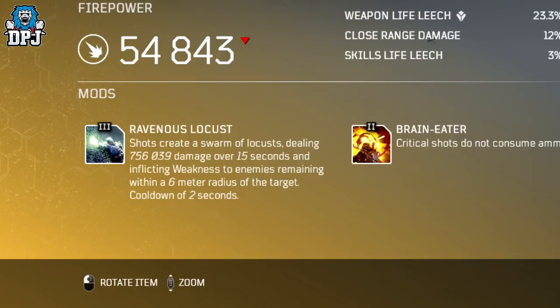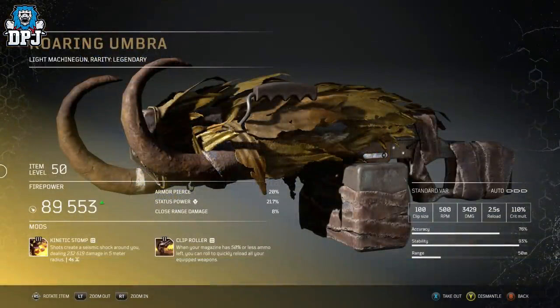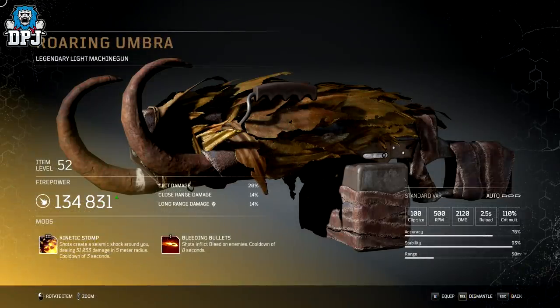Next up, we have the Roaring Umbra with its Kinetic Stunt mod — shots create a seismic shock around you, dealing at level 50 around 332k damage within a 5m radius with a 4 second cooldown. This was originally a much weaker weapon. As you can see on screen, even with a level 52 version it only dealt 51k damage, although the cooldown used to be a second less. I still feel the version we have in-game now is much, much better.